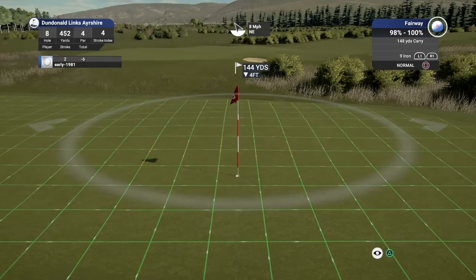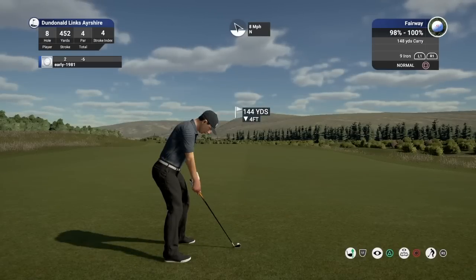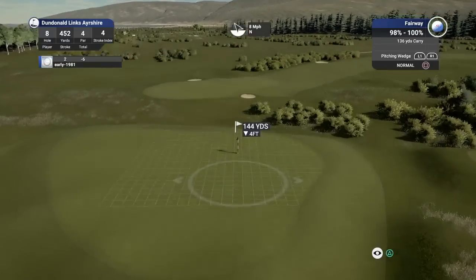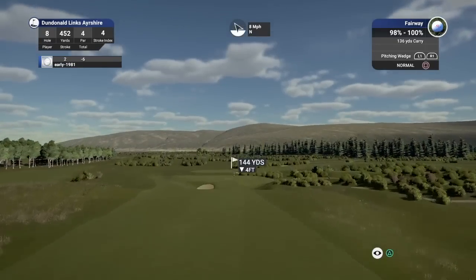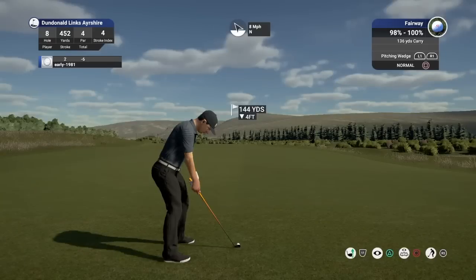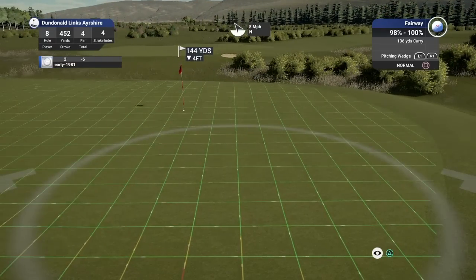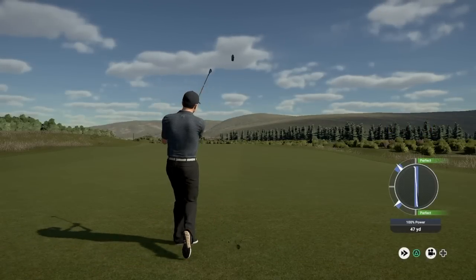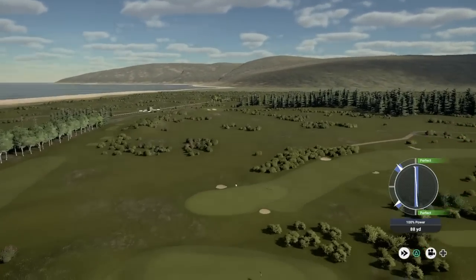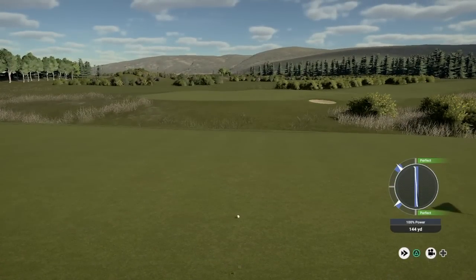Oh — people are going to go mad here — that pin is right on a yellow slope. With that wind behind me I'm clubbing down to the pitching wedge, hoping the wind carries me that extra desired distance. I'm not touching this club — just want to get a good clean strike on it. Green's not breaking much, nothing at my feet. I've pulled it left so it's going to go left of target by quite some distance — but as you can see, yardage was bang on once again: 144 yards exactly.